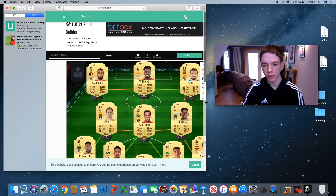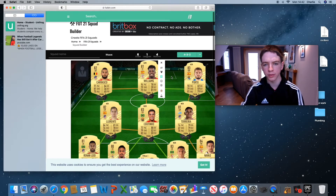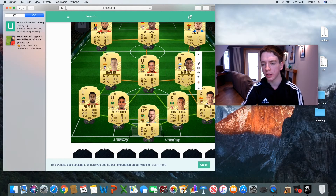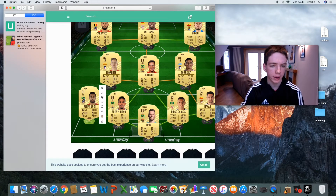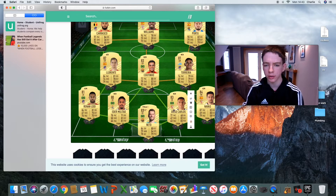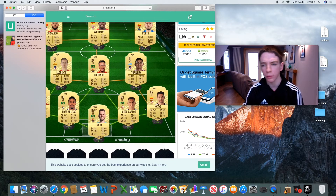Up front we've got Anarka Williams, right wing we've got Porto, left wing we've got Yannick Carrasco, centre mids we've got Llorente, Coutinho and Torea, left back we've got Lodi, left centre back we've got Edwin Natal, right centre back we've got Diego Carlos, in net we've got Neto and right back we've got Asus Nunn.